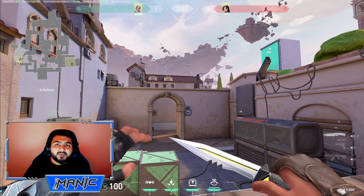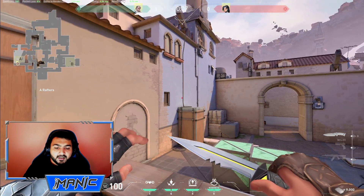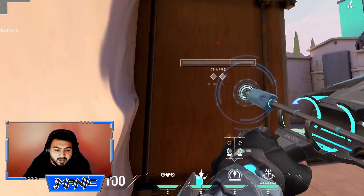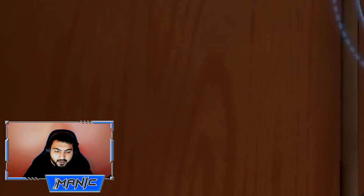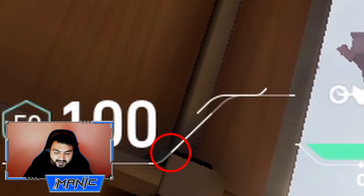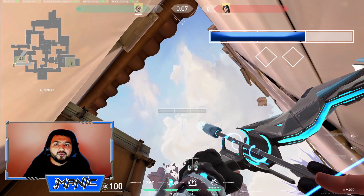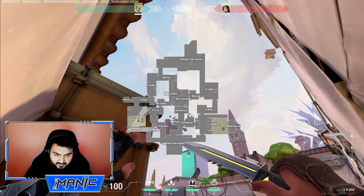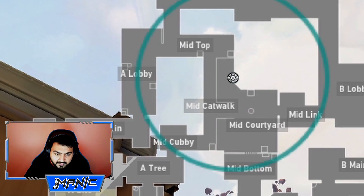This next arrow is to reveal mid-catwalk and mid-top. Go into the left corner of the rafters and line up the thick part of your health bar UI with the edge of the box. Make it 2 charges, no bounces. It lands the arrow on that edge and reveals all of those positions.